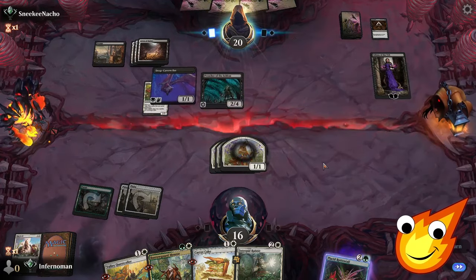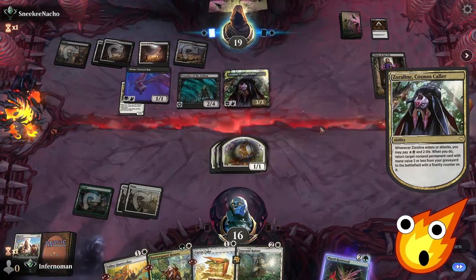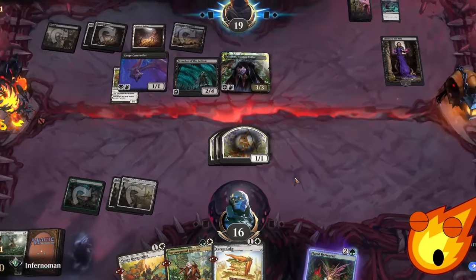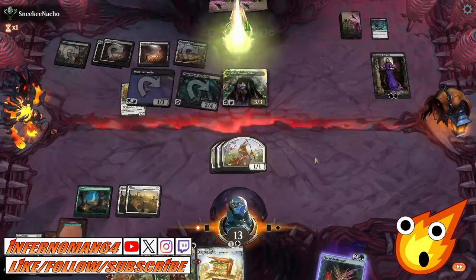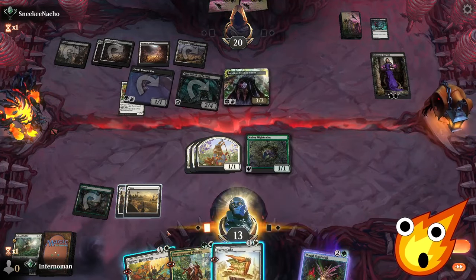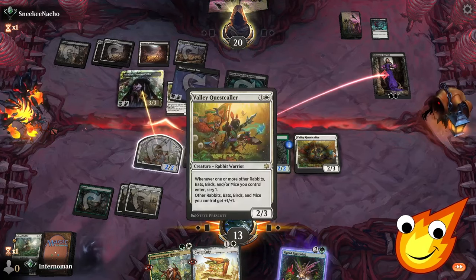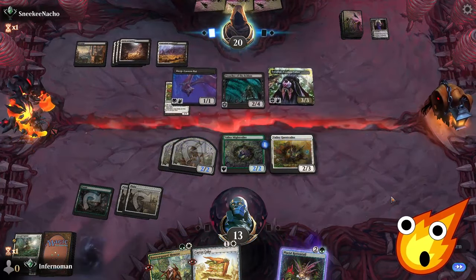They swing, they gain some life, draw a card. No blocks — down to 13. Valley Mightcaller — that's not a bad option. And Valley Questcaller — on Clipsnook frog. We'll go all in here because we need to take out that Liliana; it cannot survive any longer. They take out one of our Rabbits. Liliana's down. Well, they can't get value off it anymore, so that's good. Opponent plays Virtual Loyalty, making a Knight, then Virtual Loyalty again — another Knight. I'm swinging here for a big chunk. No blocks yet — down to 7.